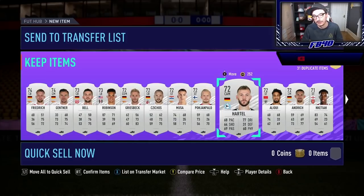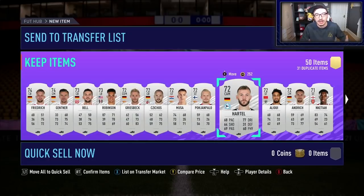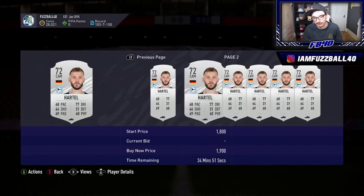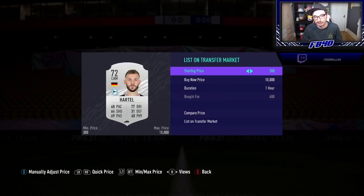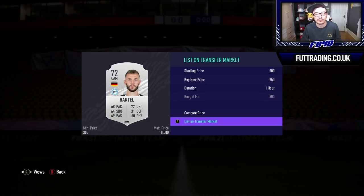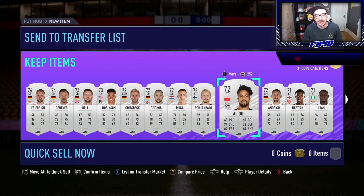Thursday might see people hold packs because we're going to be getting a promo most likely with a refresh or something on Friday. I'm going to show you in this video the cards I've bought and as much of the sell price as I can — it gives you a rough idea of how the market bounces back but also the patience that's required. Some cards will go up, some cards won't. For example, this Hartail here is now 1,000 coins — we paid 600 for him. After tax I'm going to get 900 back, so a 50% return on a card is very good.